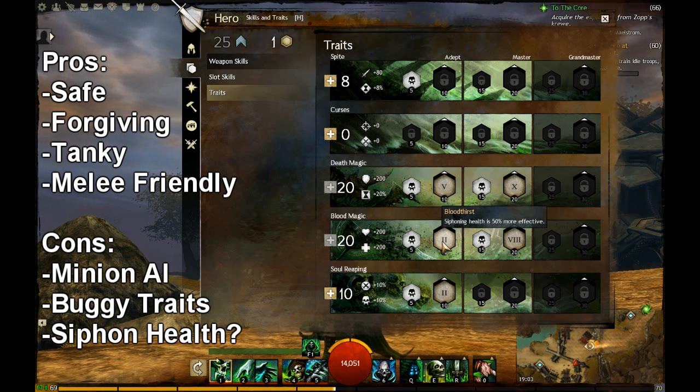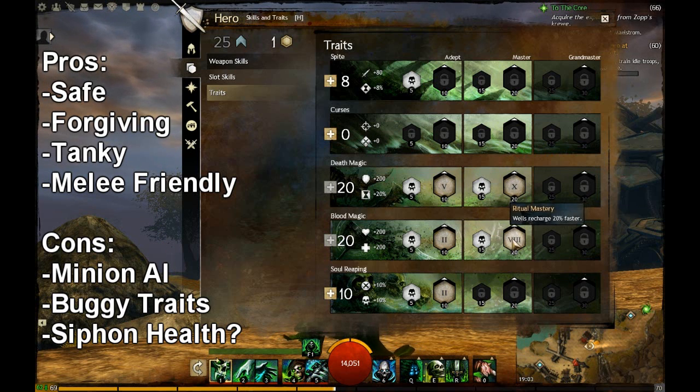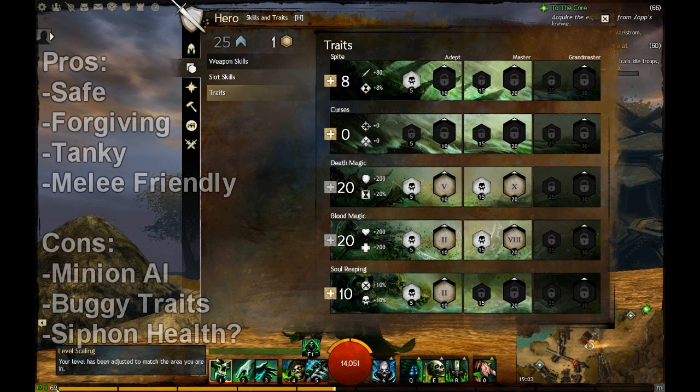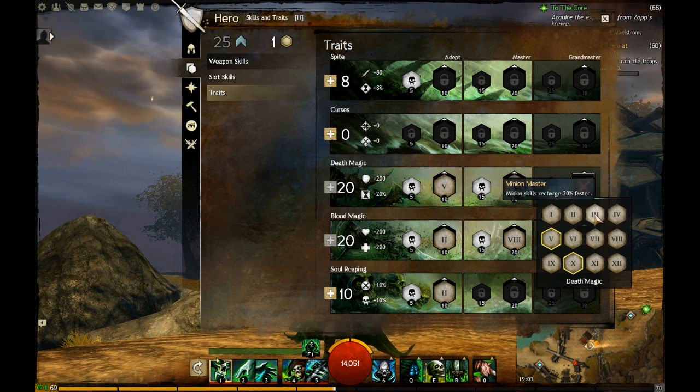First thing you do when you're levelling, you want to put points into Death Magic and get to 10 there as quickly as possible. Then Blood, then Soul Reaping, and then move on up. Death, Blood again, and then 60 to 70 probably put points into Curses. And then later on, I don't know yet because I'm going to change this build. Maybe put points in here so that you can get minion skills recharged faster.